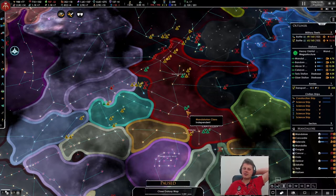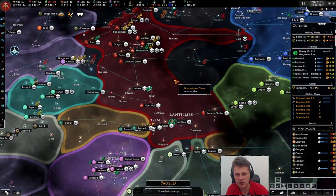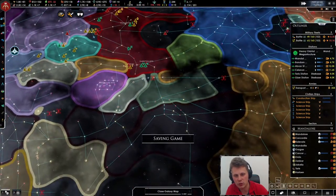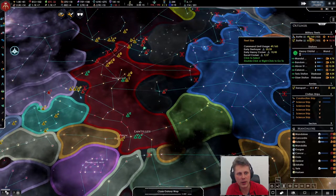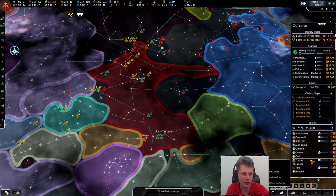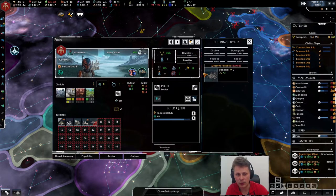Welcome back playing Star Wars: The Fallen Republic. In the previous episode we got a chunk of territory. We're just fighting truces right now and we need to make sure we get more fleet power. We're going to be upgrading and working our fleets, and we need to work on food as well.